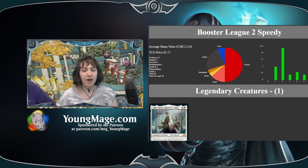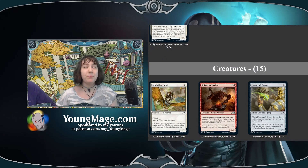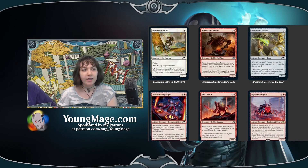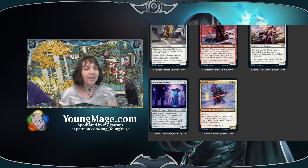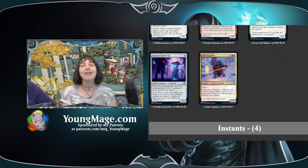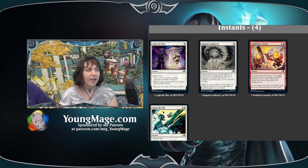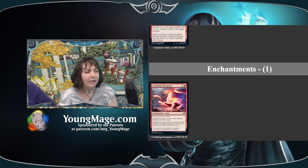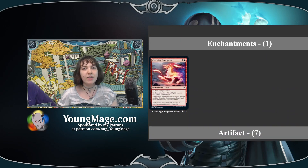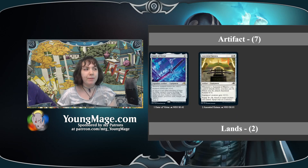I have a lot of low-cost creatures, so I bring them out really fast. And I have lots of Samurais. Even though he is not Asai, he is an Asai Captain. I have some instants and removals, a card that can become a creature, and I have some equipment too.